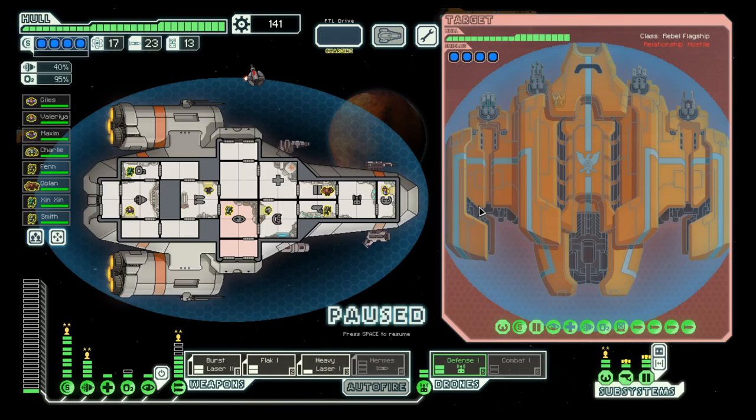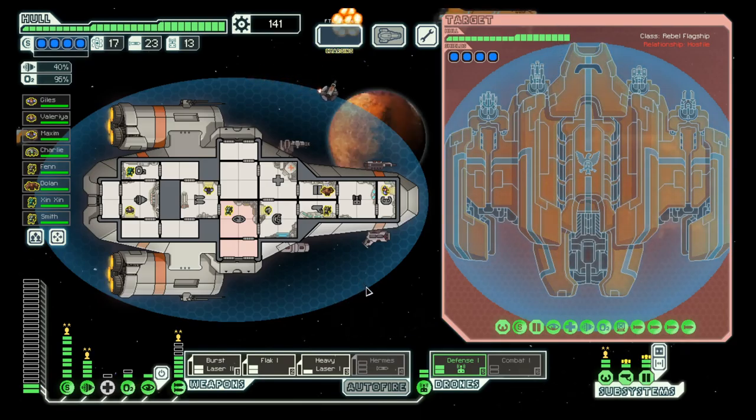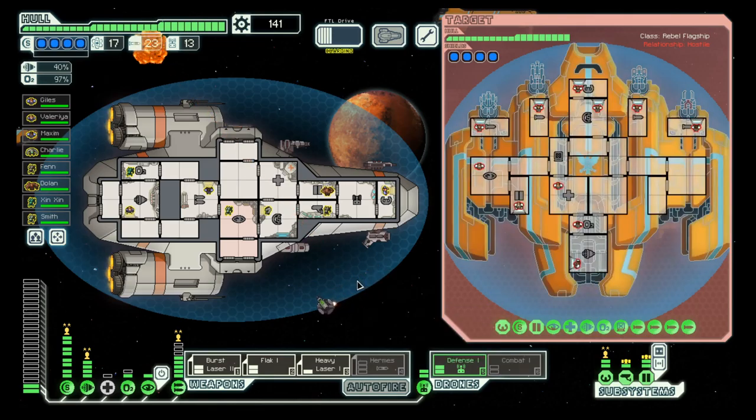Let's think about this. We probably don't need that one. Do we need cloaking here? Cloaking could be useful. So let's try without the missile first and hope that we get a decent hack there.